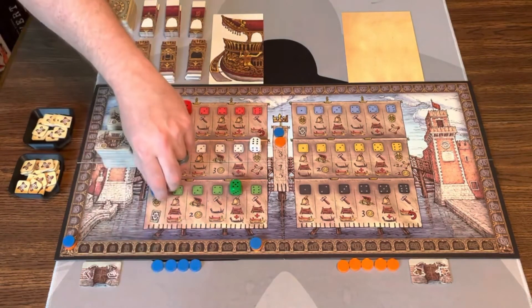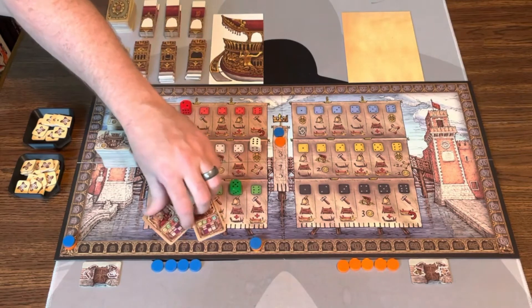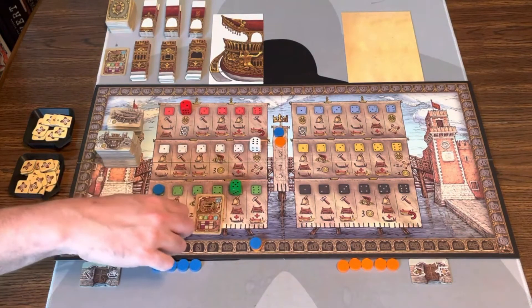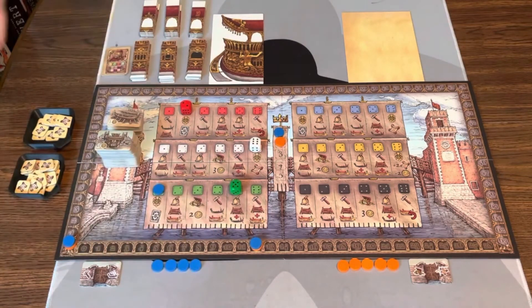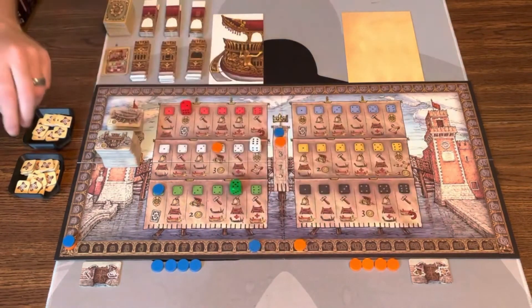Blue is going to take an intrigue action to get a new Doge tile. When you take new tiles, you grab two and select which one you'd like to pick. I don't want another flooding, so I'm going to take this Doge tile — it becomes the new tile showing different parts of the ship for approval and different points. Then Blue is going to get some money — three bucks — and when they take money, they also gain one approval. These go face down so nobody knows exactly how many each player has.